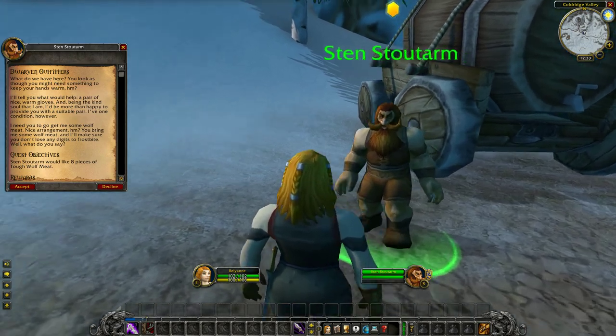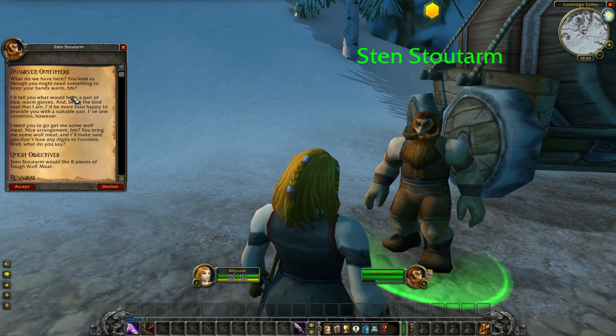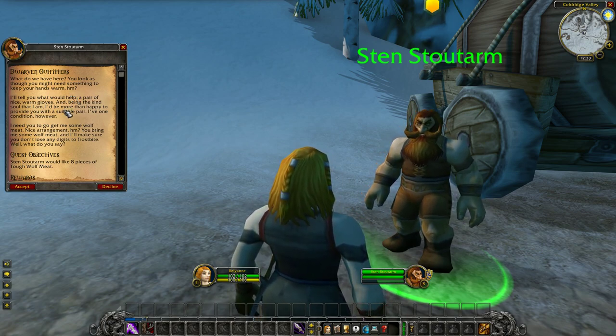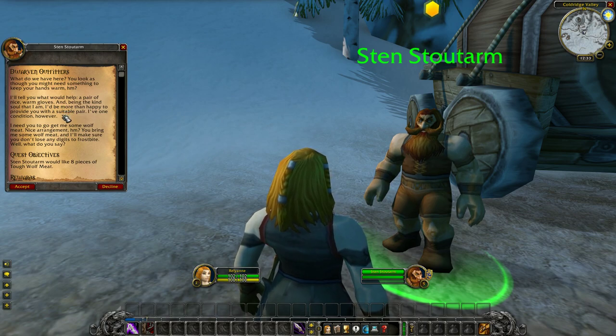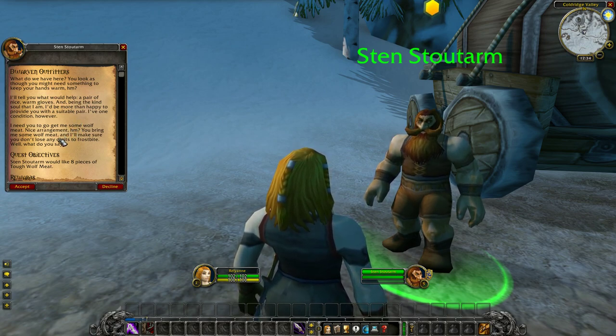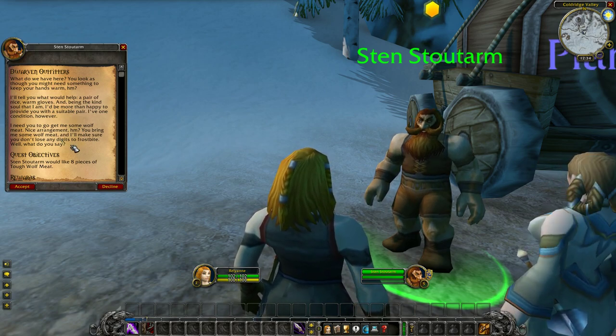Dwarven Outfitters. The NPC says: 'You look as though you might need something to keep your hands warm. A pair of nice warm gloves — and being the kind soul that I am, I'd be more than happy to provide you with a suitable pair. I've one condition, however: I need you to get me some wolf meat. Nice arrangement, hmm? You bring me some wolf meat and I'll make sure you won't lose any digits to frostbite. What do you say?'